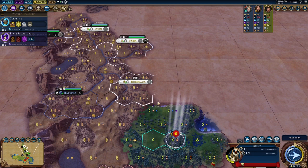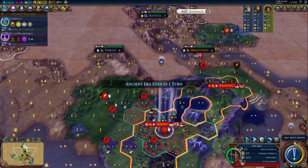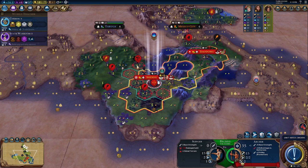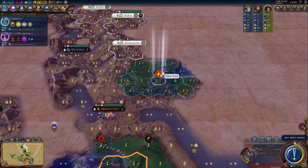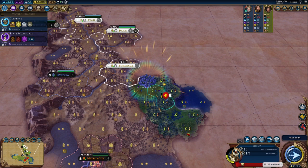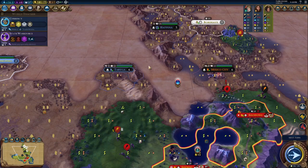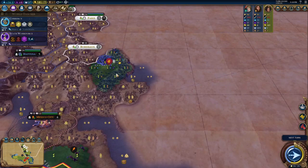We found a natural wonder, so we're going to go up one level. That natural wonder is going to get this unit almost to level two. There may be something around here to the east — let's see. There are some civs potentially to the east here, so let's go ahead and meet them so that in the next era we can secure some era score.